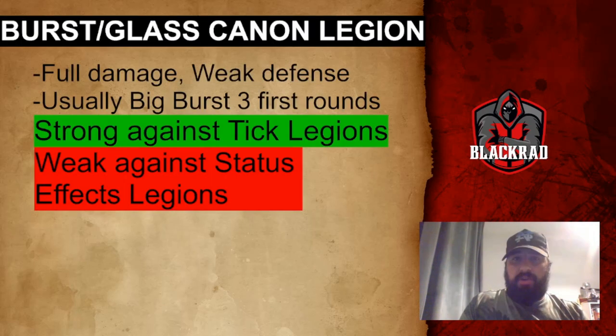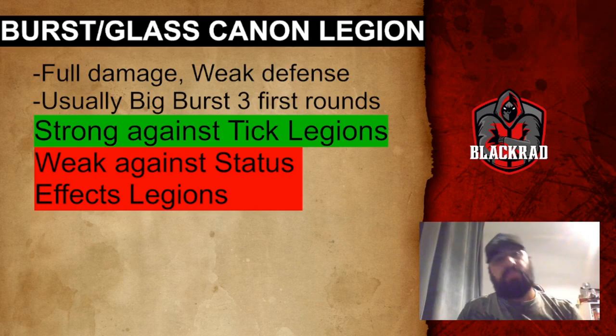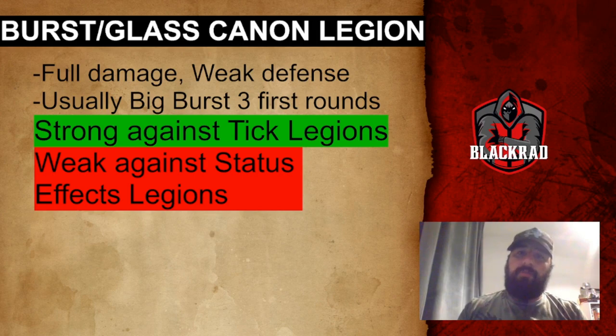So the first one is going to be the Burst Legion, or Glass Cannon Legion. These are legions that are fully focused on damage and have weak defense. The goal is to do very big damage in the first three rounds to quickly kill one of the opponent's legions and make them weak so you can win the fight.